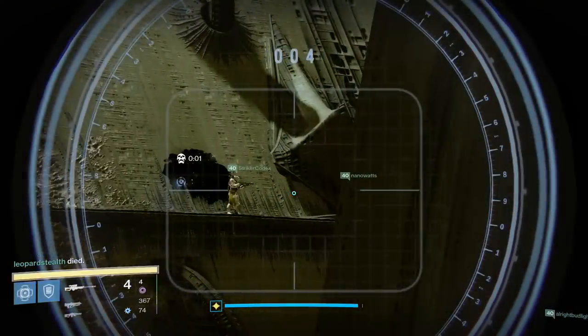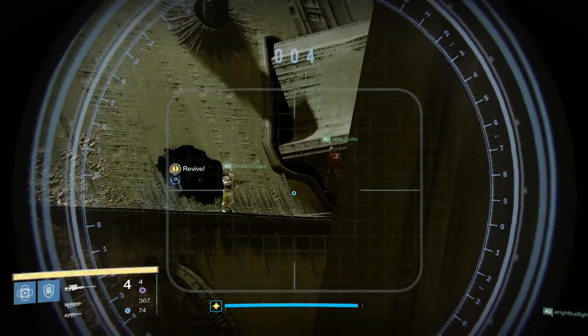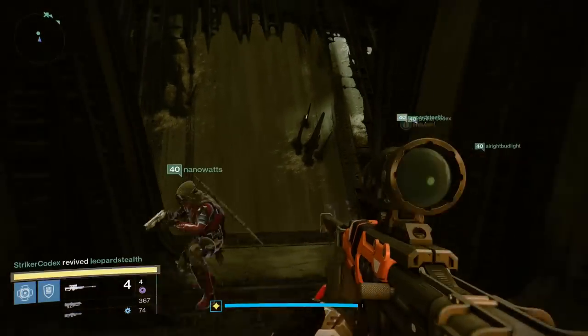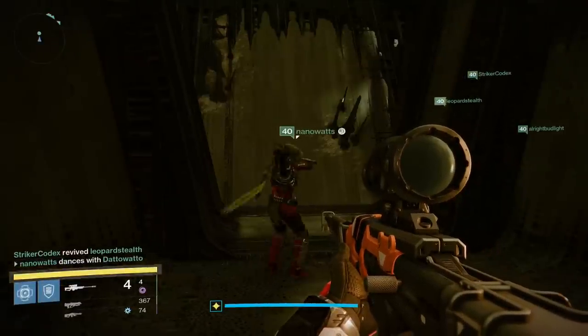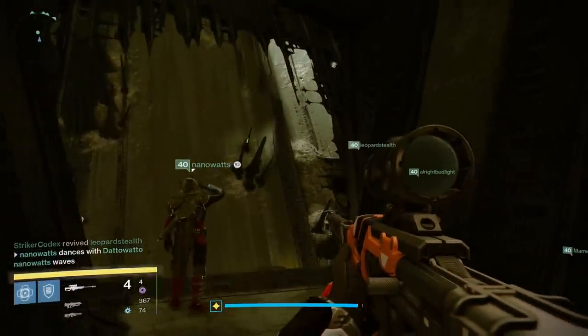If you're super pro, you can use the spikes on the opposite side wall to launch yourself into the doorway here and can ignore all the platforming. This is not the real way to get in, but man is it way better.